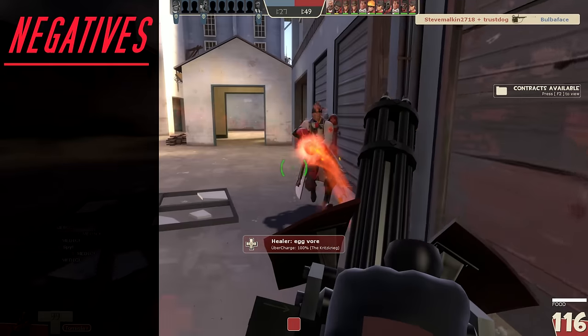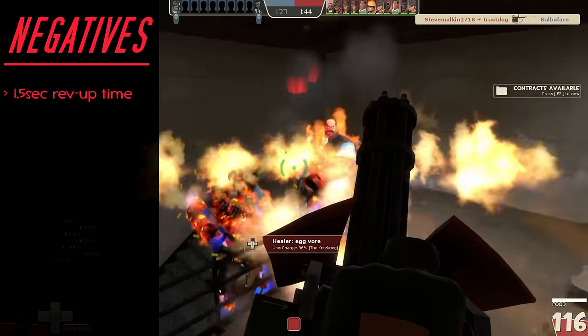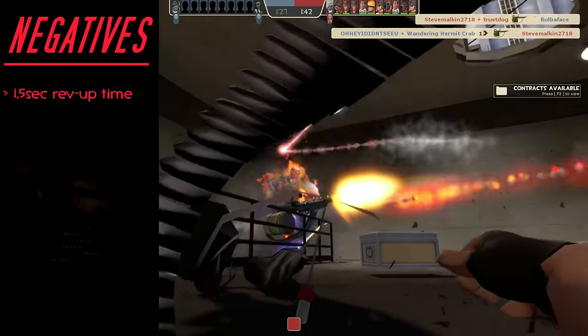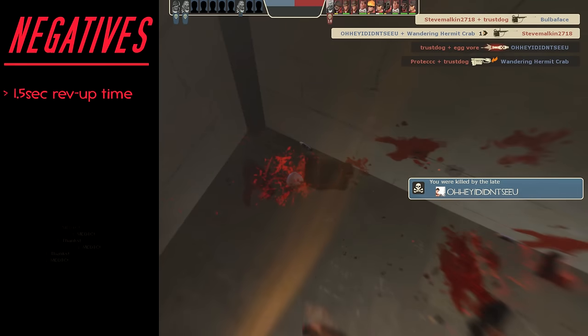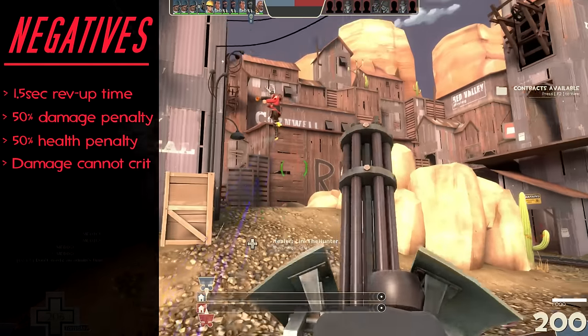To start off, just to get things started, you have a 1.5 second rev-up time, which actually comes in even slower than the Brass Beast. Second, to make up for the faster firing speed and ridiculous accuracy, this weapon comes with a 50% damage penalty, a 50% health penalty, and a complete inability to crit.